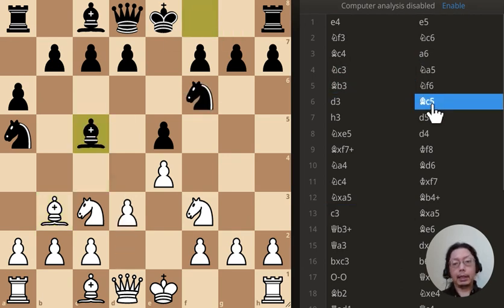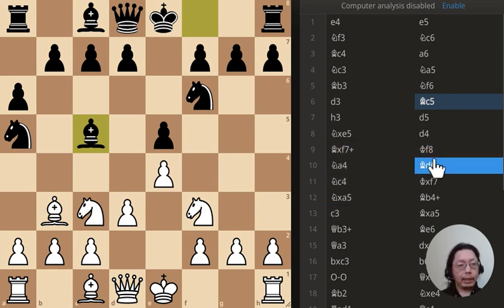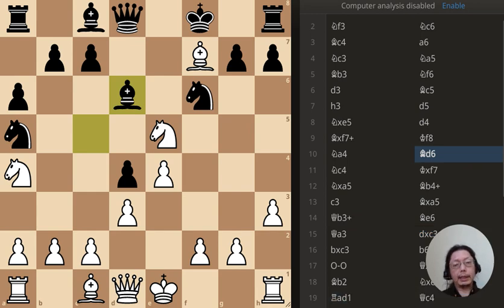Here's the first mischance. Black has just moved bishop to c5 - what is the best move? And now black has just moved bishop to d6 - what is the best move?